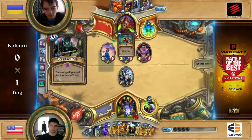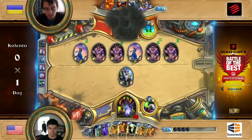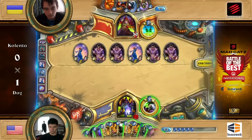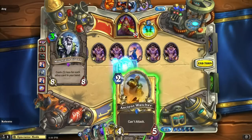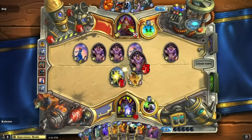Double Violet Teacher, Prep, Sap — this might be a headache. Kalento can play Sludge Belcher to weather down some of the aggression. But it's still a really great spot to be in — you have two Violet Teachers with no immediate response. This is very powerful. The two spells that were used for those Violet Teachers acted like one Cold Blood, actually. You have four minions on board, so they're kind of split apart — it's not like you have all your eggs in one basket. You can use them individually to get as much value out of them as you can.